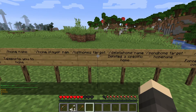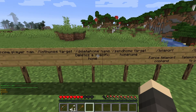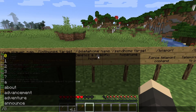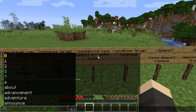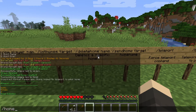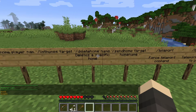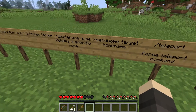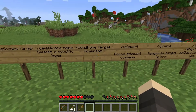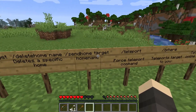If you do slash home, it's going to list your homes. As you can see, my homes are home, home1, and one. If I want to delete a home, I do slash delete home — let's say I don't like 'one', so now that home has been deleted. There's also slash send home space target space home name, which will send the targeted player to the specified home.